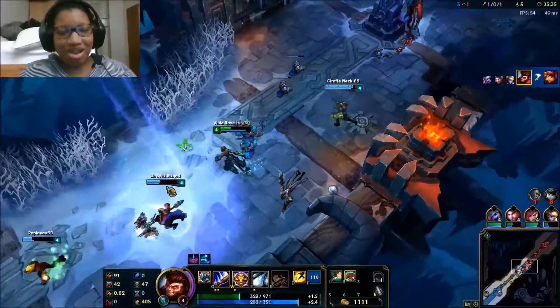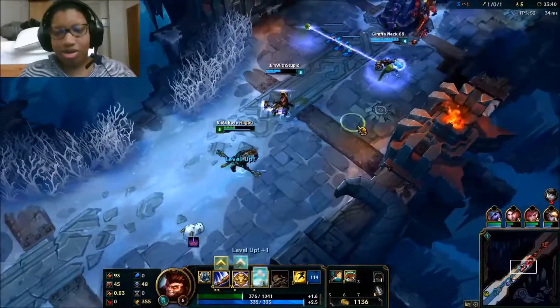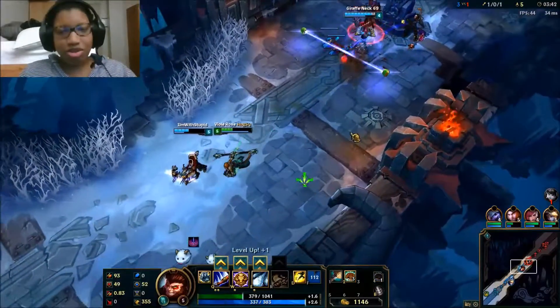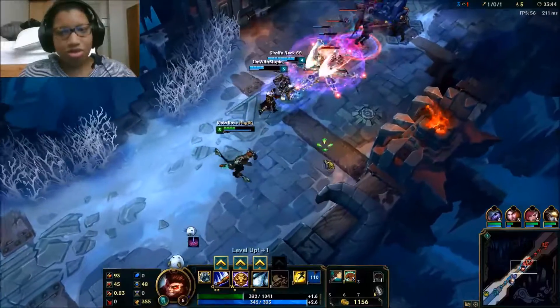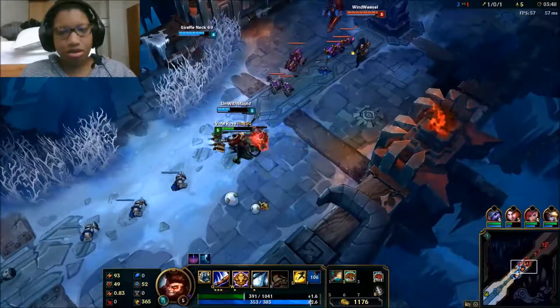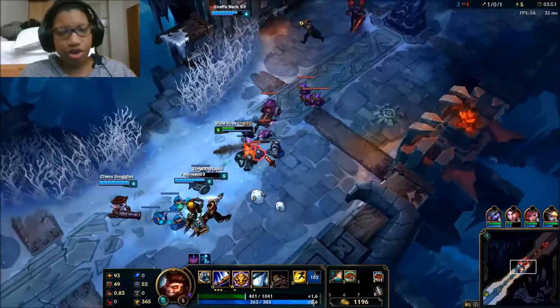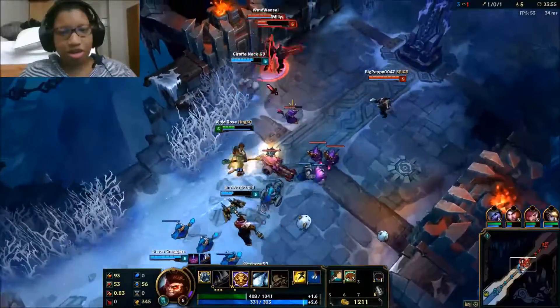I completely missed my Crushing Blow, but at least no one died — well, except for Tristana, who tower dove for some odd reason. I'm going to put another point in my Q. I usually like to upgrade Q first; that might not be optimal, but it's the way I like to play.